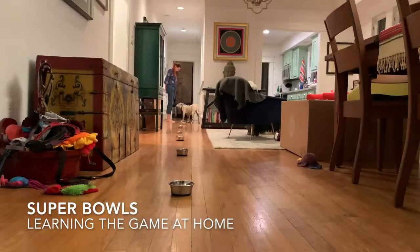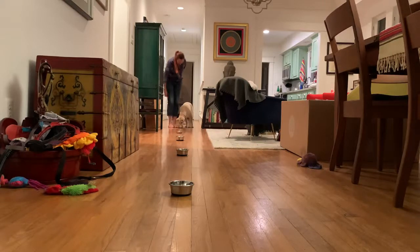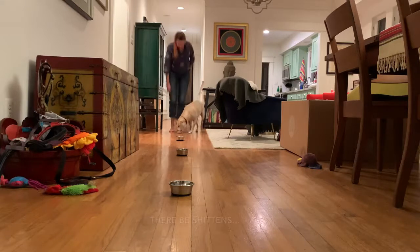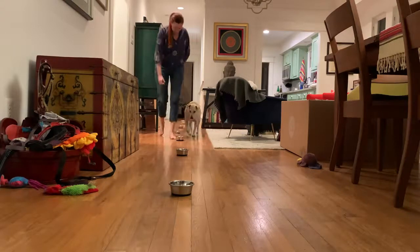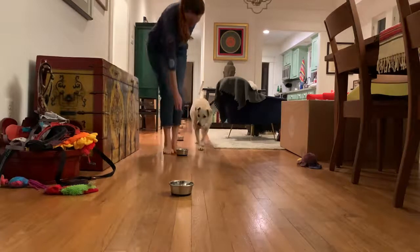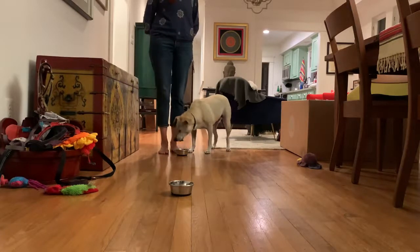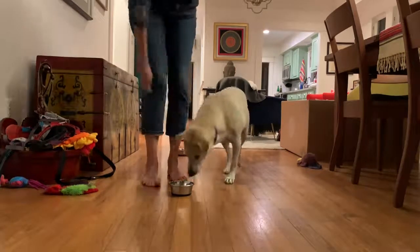This is an introduction to the Super Bowls game. This is a game that is totally driven by the animal. In this example, Fuji will look at me, and her looking at me — orienting at me — drives me to walk to the next bowl and give her a treat. Fuji looks at me, I walk up to the next bowl and put down the treat. There are no commands here; the only cue is the environmental cue of the bowls on the floor.